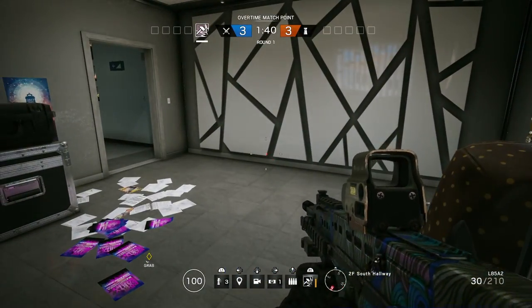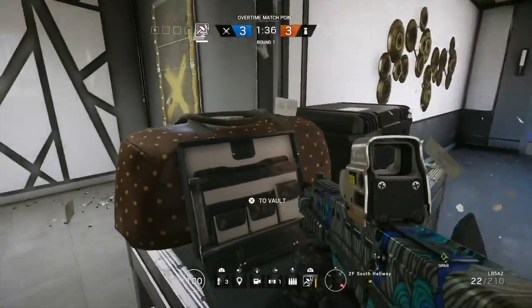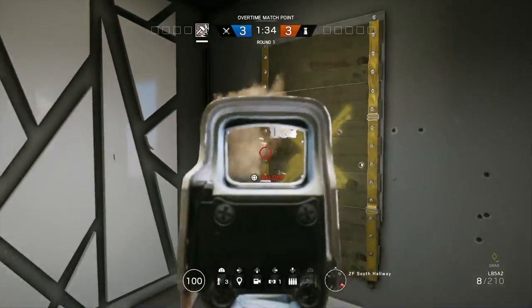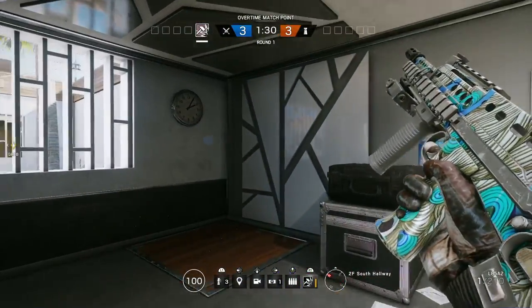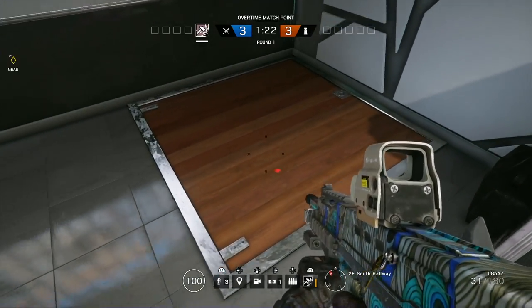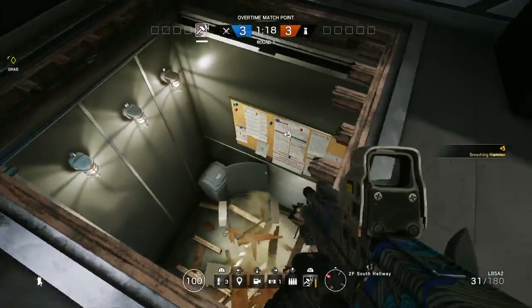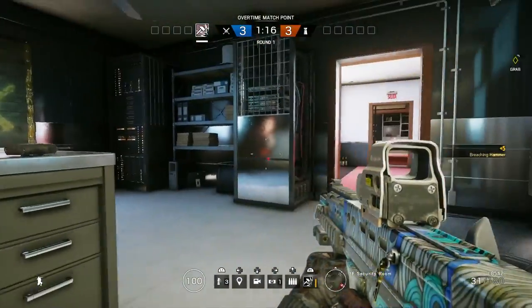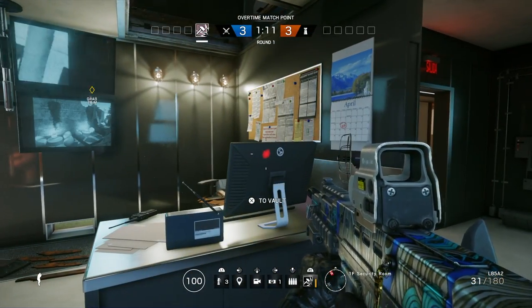If you come down the hallway where all this equipment is, this is called the South hallway. There's a window out here, and right around this clock you can kind of see everything. Right around this corner there's a hatch — that's the camera room hatch.